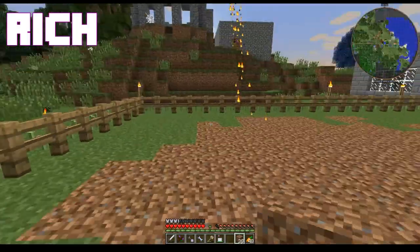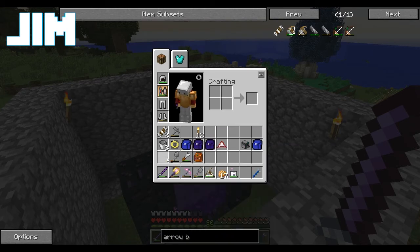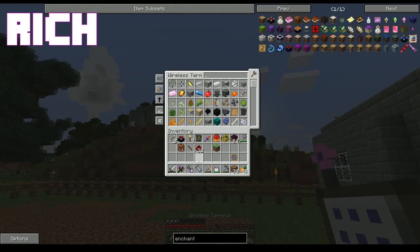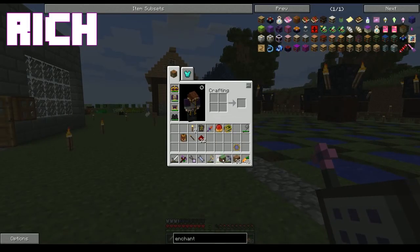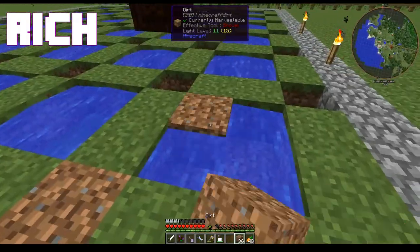I'm going to go to the nether and try and find some soul sand. Good luck. I got a couple of your arrows — I'll throw them in the storage. The enchanting table, more cursed earth — that worked out pretty good. You lit our lawn on fire. Yeah, now I don't have to cut the grass.